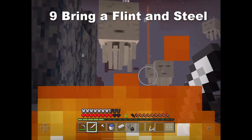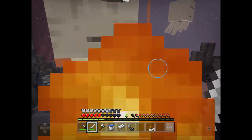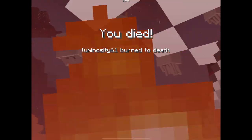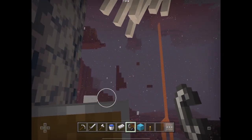Number 9: Bring a flint and steel. Ghasts can destroy your way back home with fireballs, and then your only option is burning to death. So bring a flint and steel — you can easily light the portal and don't have to deal with those guys.